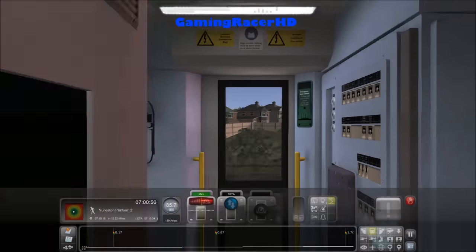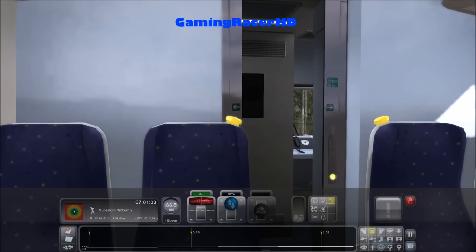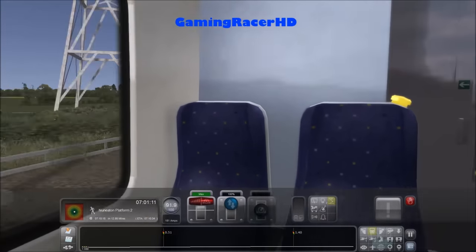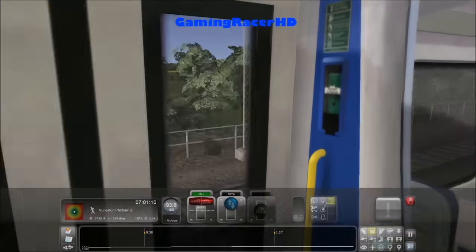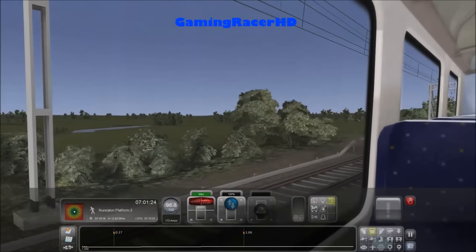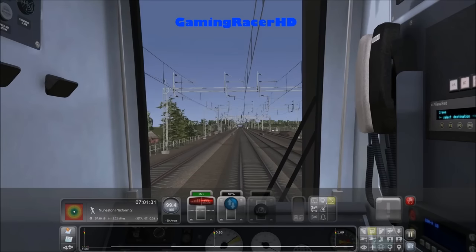Let me show you guys the passenger view. To go to the passenger view you can open and close these doors. This is the first passenger view — I think this is the one you get in all the trains. This is another passenger view which you don't get in other trains, which is pretty nice. If you ever stand on a train in real life this is probably the view you'd see. And the last passenger view — there are three passenger views on this train.